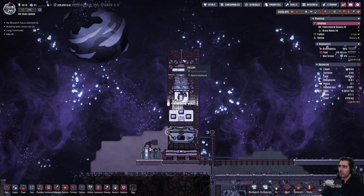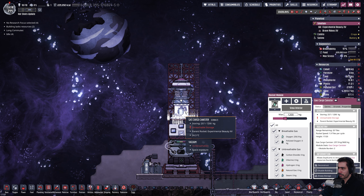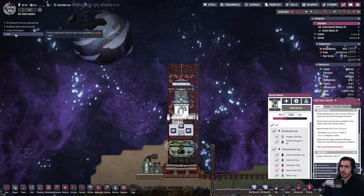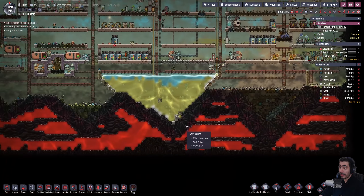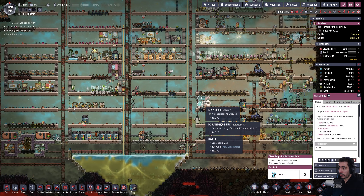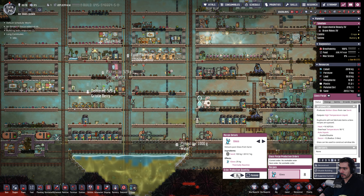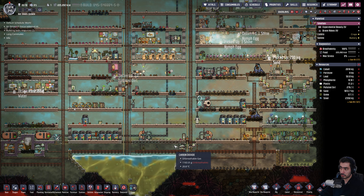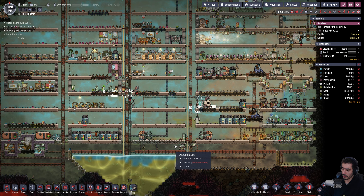We should start slowly gathering some energy. That's oxygen — good. Who's idle? So that's done. I think it's eight glass to actually make one solar panel, right? I think that's it.